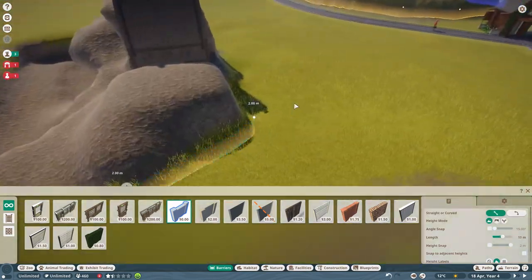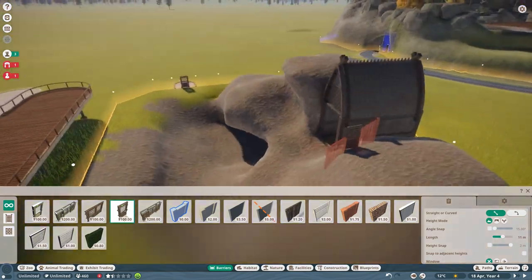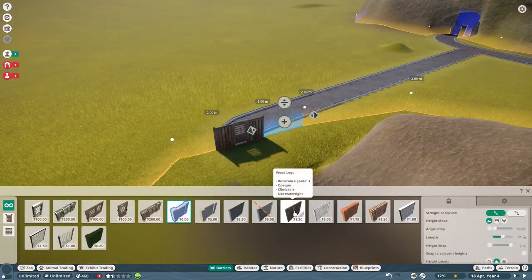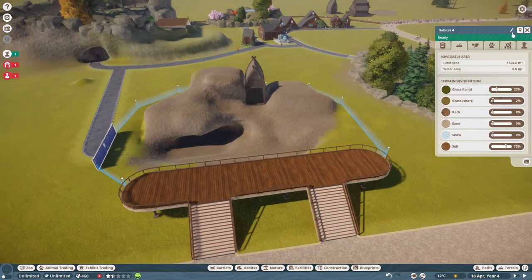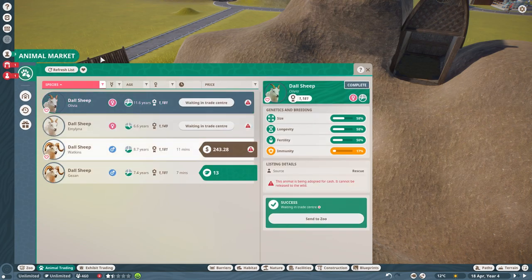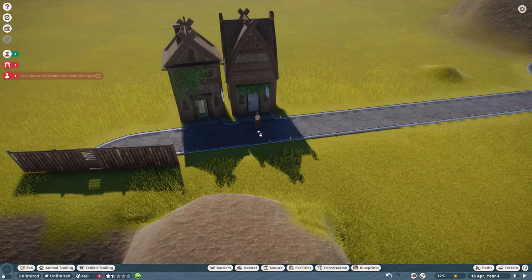Dal Sheep inhabit the mountain ranges of Alaska and are most notable for the male's massive curled horns. Females also have horns, but these are shorter and more slender and only ever so slightly curved. Dal Sheep have cloven hooves equipped with strong pads, which facilitates movement across rough rocky terrain — and they're going to need that with this habitat because there is a lot of rocky terrain in here.